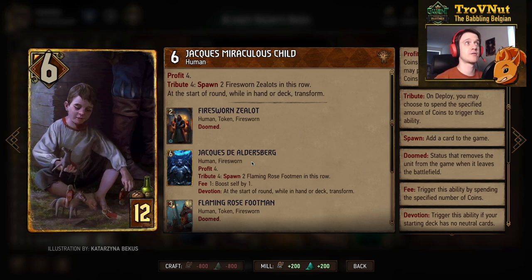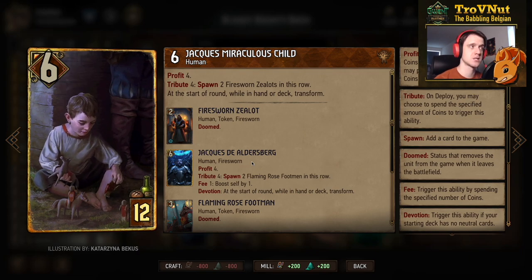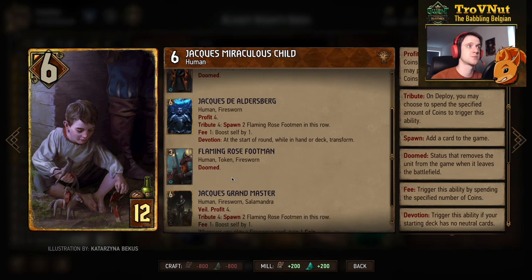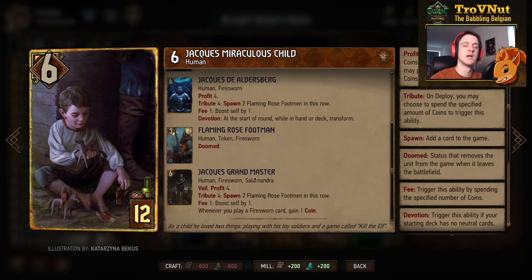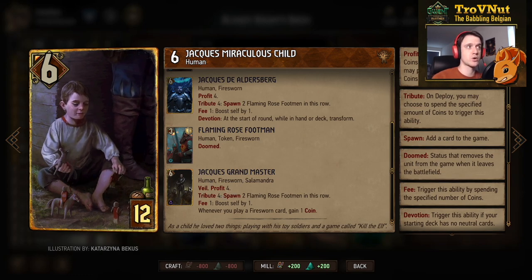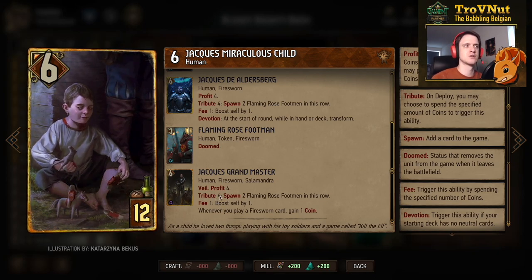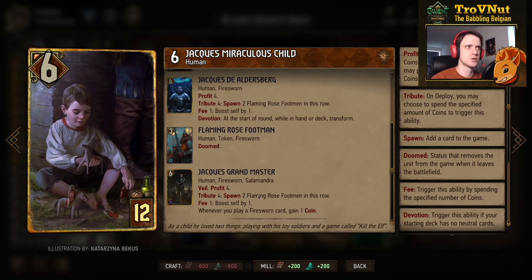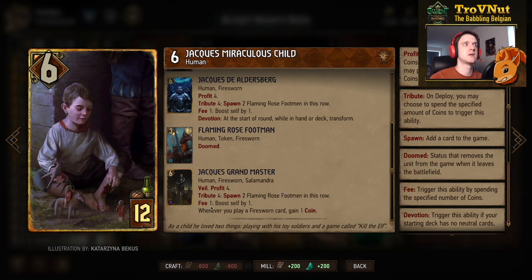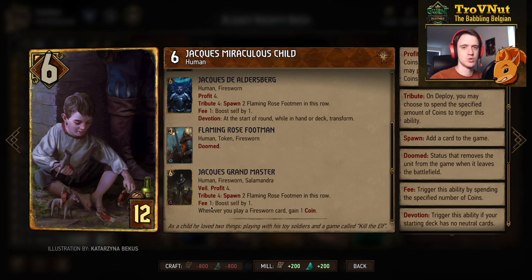Jac is the evolution card of Syndicate — in round two he becomes Jac the Aldersberg, and in round three Jac Grandmaster. We are a devotion deck so we will reach this. He has veil and gives four coins for six power at twelve provisions. If you spend those four coins on the tribute ability, you spawn two Flaming Rose Footmen with three power and one armor. His fee ability lets you spend one coin to boost himself by one, so remaining coins can go to Jac if you have no other targets.